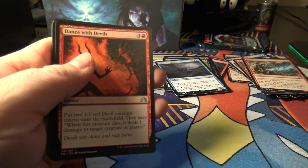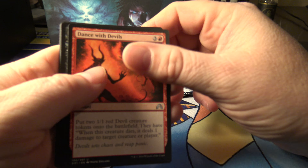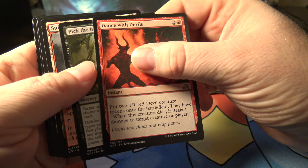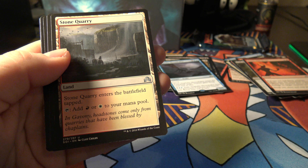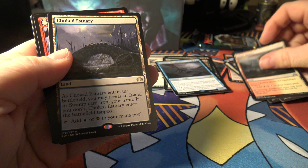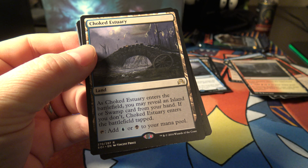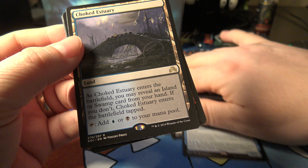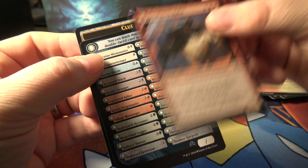I just pre-ordered an Aether Revolt booster box along with a fat pack. Dance with devils, pick the brain again, stone quarry - 22 cents. Oh, choked estuary - wait, I think we had this one before. Choked estuary - yeah, it's the same card! So that's the nine dollar card and we got two of them. Not bad. And then a breakneck rider.